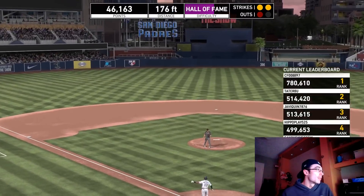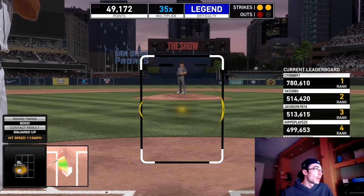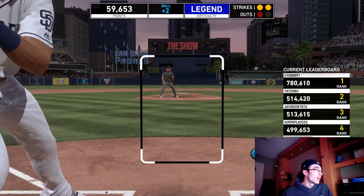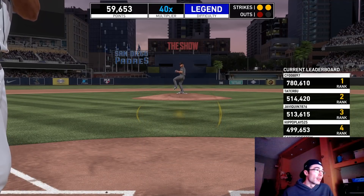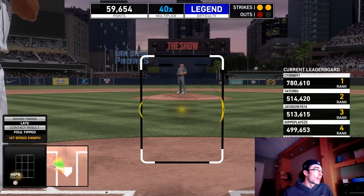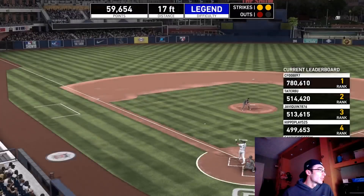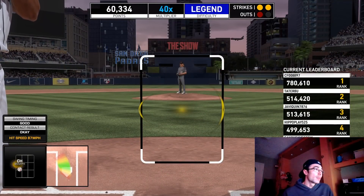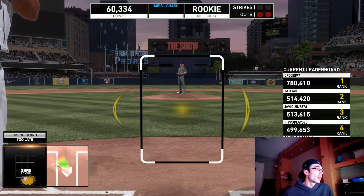In Challenge of the Week, you get three outs to work with and three strikes including foul balls, so it's a good way to go through a variety of difficulties. Right now I'm on Hall of Fame difficulty with two strikes — if I swing through one completely I'll have to reset on rookie with two outs as well. You can earn some rewards if you can get a very high score, rack up the multiplier by taking balls and hitting home runs. This is actually the first time I've done this challenge this year.